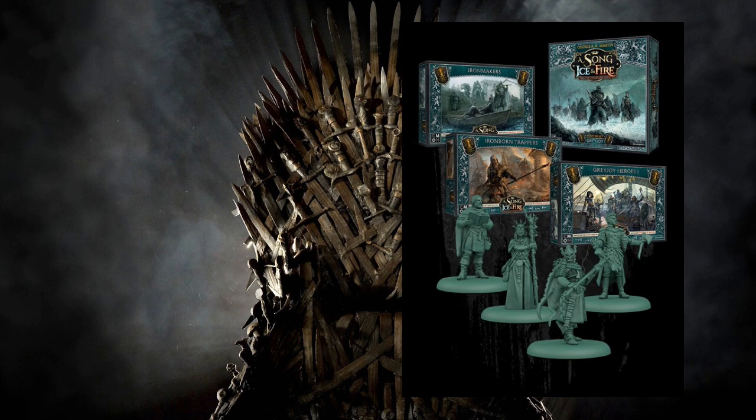I figured it would be a good time to start talking about what the Greyjoys are bringing, and they seem to really be designed where they're not going to need a faction update pack. The starter box comes with the 1.7 rules, so I imagine the rules on the unit cards are going to be what we see carry forward into the 1.7 era of A Song of Ice and Fire.